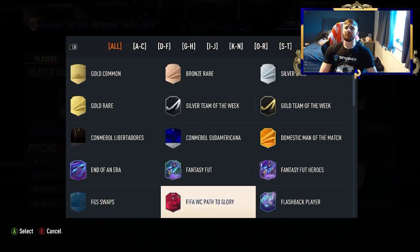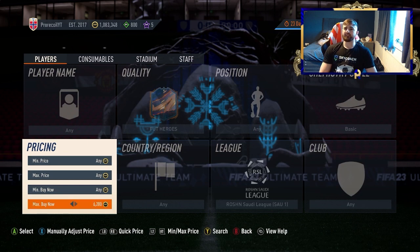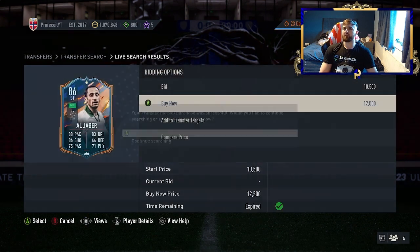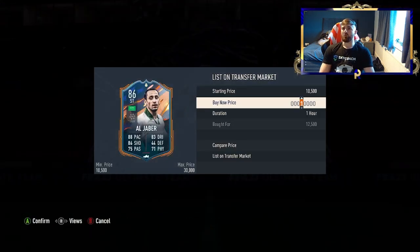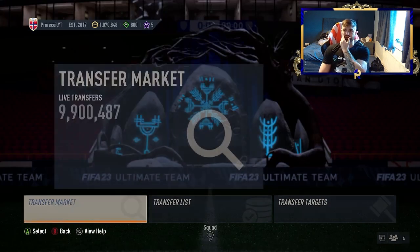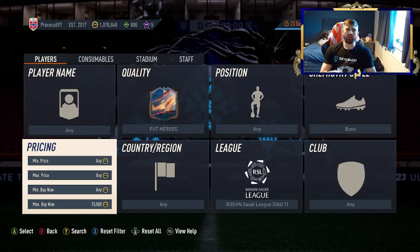One more mention: if you spend too much time on the Saudi League filter and get a bit of stress, take it down to around 15k — you're going to be looking at Al Jabba, and you'll also find Hallawi there as well. We've got one at 12.5k, which I'll take and list at 14k, as he does standardly sell for 14k. Unfortunately, he does have an SBC version out there which is a better card, so it's difficult to get much more out of him — but it's a good little card to play around with.